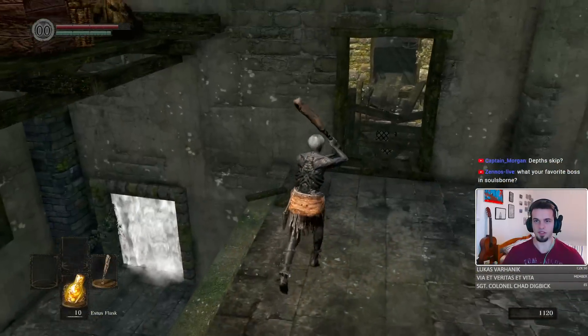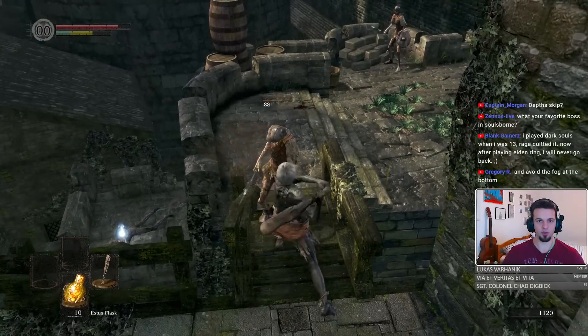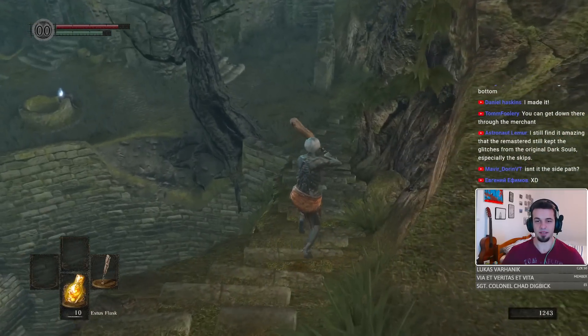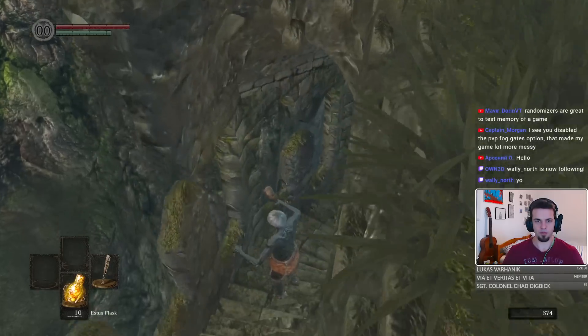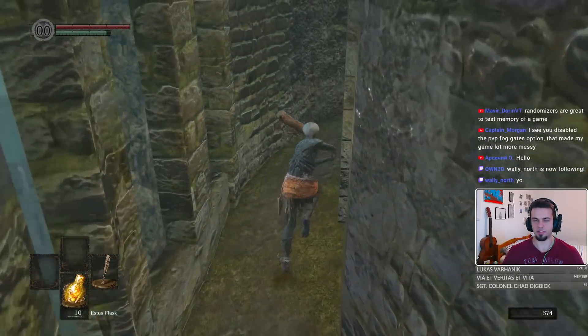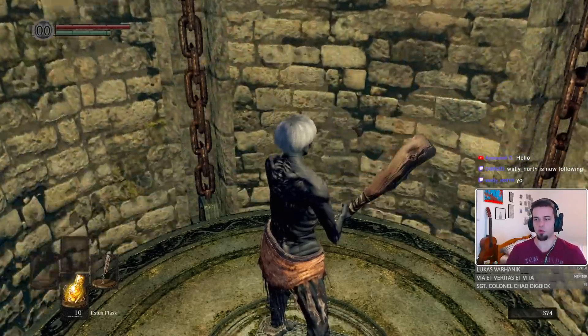We can actually skip this — I completely forgot we can do that. We have gotten ourselves to Firelink! That's called tunnel vision, guys. Let's get to Andrei by using the master key to get to the New Londo Ruins and then through the Valley of Drakes. Then we should be able to get to Andrei, and then we are gonna go challenge Ornstein and Smough immediately.